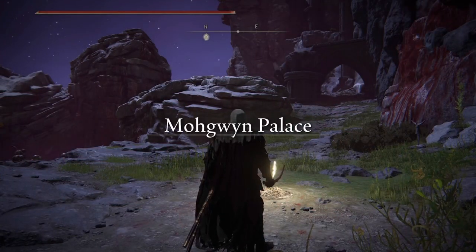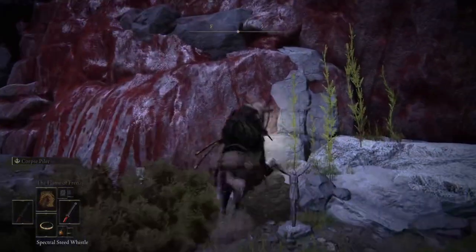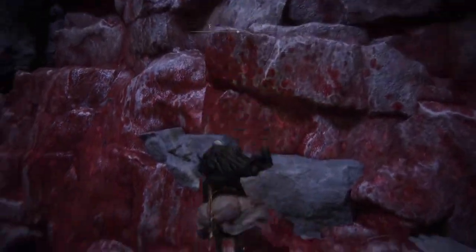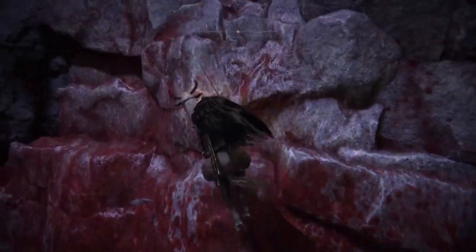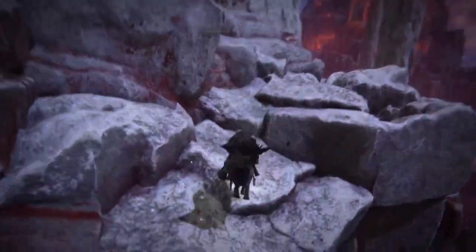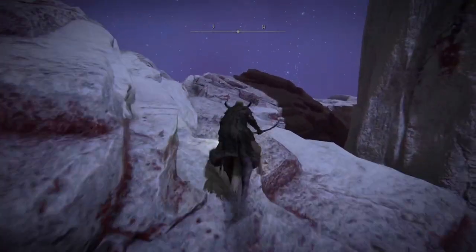This next glitch is still currently working — we thought they patched it but nope. You can still access this rune falling method by going up from the side of grace this way. It's a pretty easy one once you get the pathing down and is actually a bit shorter than the other route. Make your way along the area and then jump off the cliff into the abyss.